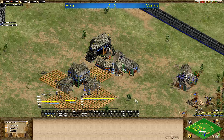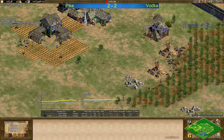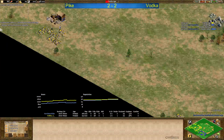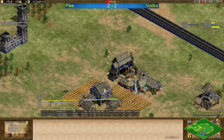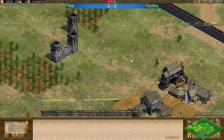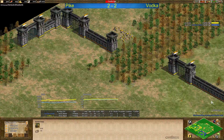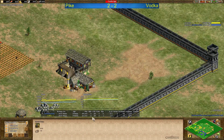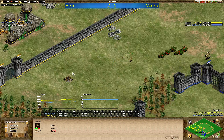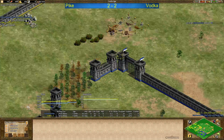We see Archery Range and Blacksmith for Vodka, and Market and Blacksmith for Pike — interesting. Pike does not want to engage in Castle Age late. He's at five TCs, maybe going for more TCs and boom behind, because he's got a really good map for booming and it's hard to go through stone walls. Huns don't get stone walls, but he will be able to defend with Siege Workshops. And as far as I know, Huns don't get Redemption — correct me if I'm wrong — but the Mangonels are pretty strong in a defending basis in a Huns War. Both players up to Castle Age now with the same amount of villagers.